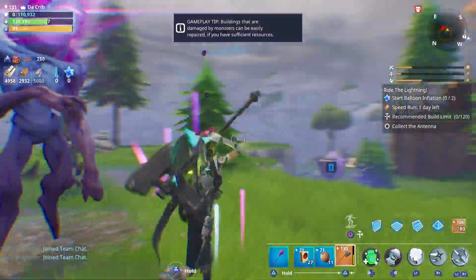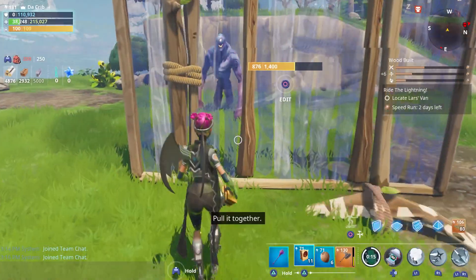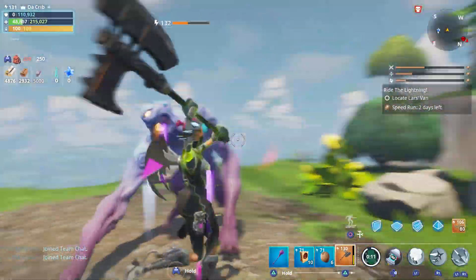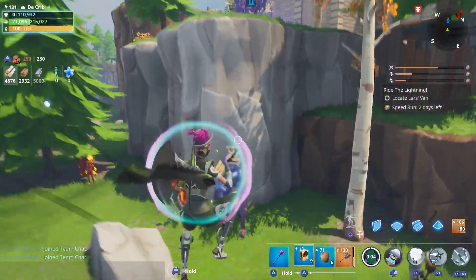I also want to see how much damage we deal with about half of our health missing — 377,000 and 311,000. And with hardly any health left, we did over 400,000 damage that time, and it only took two hits to kill him.